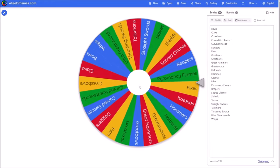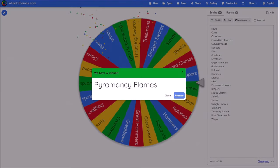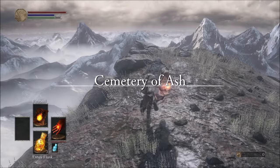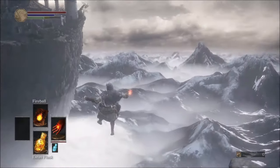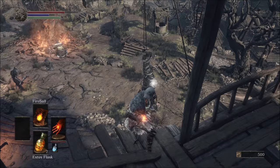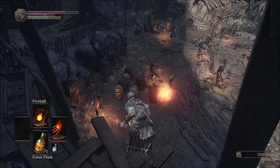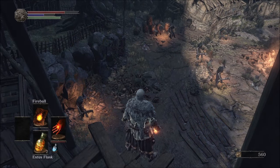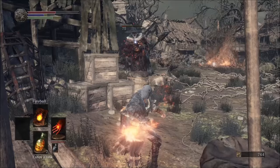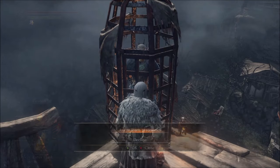Conveniently, the wheel landed on Pyromancy Flames, and considering our circumstances, we're pretty well off in that regard. But before going any further into the next area, I'm just gonna casually throw myself off a cliff 15 times, because who can say no to some free levels? Our basic fireball is much better than you'd think, not to mention very FP efficient. The Undead Settlement is a pyromancer's dream, with explosive barrels to catch groups of enemies and a local pyromancer just waiting to be freed to teach you what he knows.